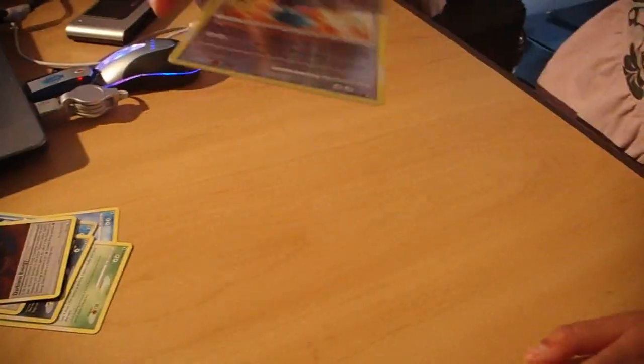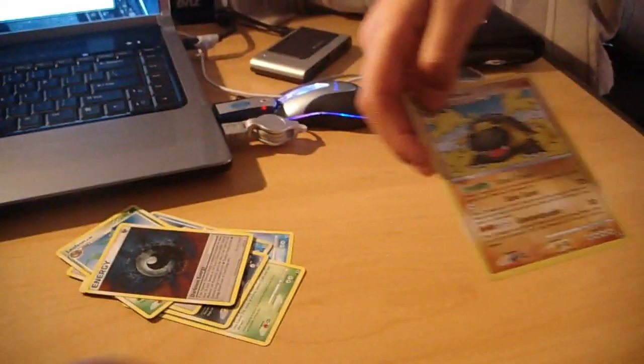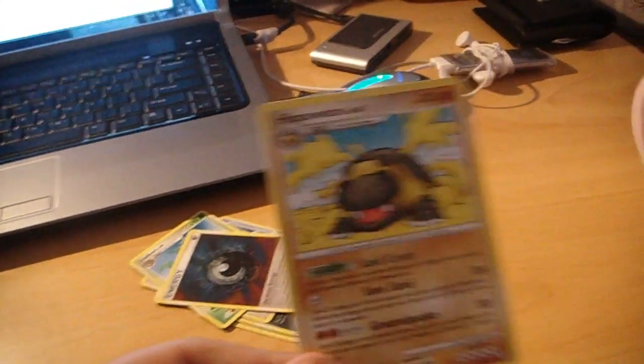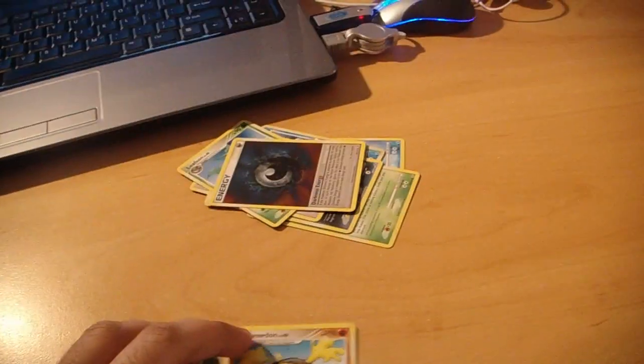Reverse first — Munchlax reverse, and that's a common. My rare is... oh, I have Powered On, which is a non-holo. Never mind, that's disappointing — she's not very happy. But there you go, that's alright. You're going to have a disappointing pull sometimes, and you're going to have to get used to that.